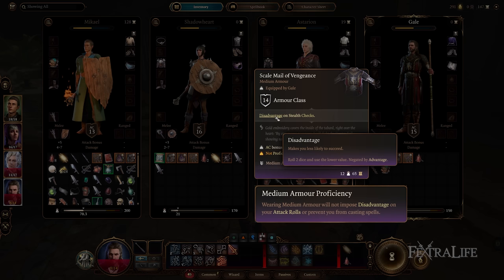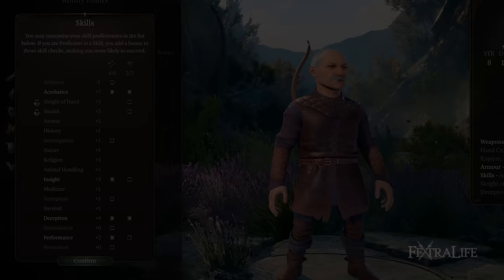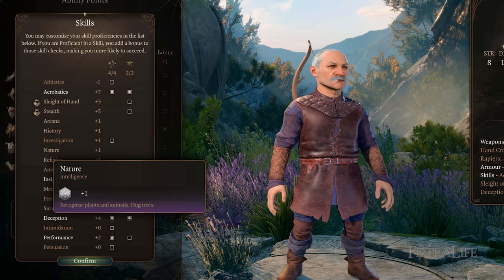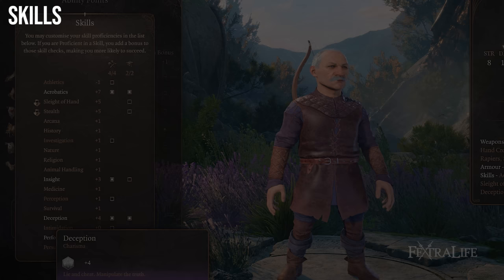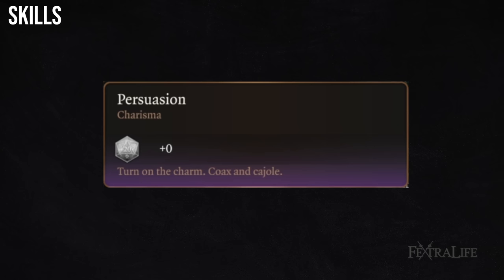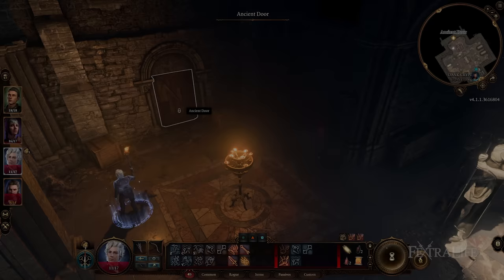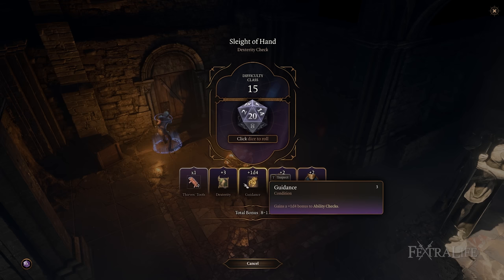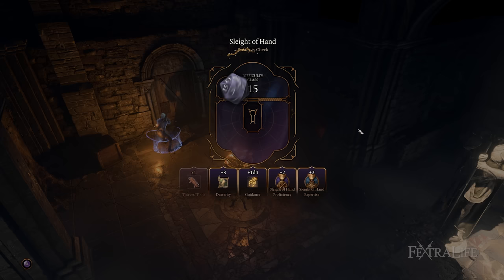Skills in Baldur's Gate 3 are used throughout the course of the game to help characters overcome obstacles and challenges. Which skills you are proficient with is determined during character creation and are tied to your class, race, and background. Each skill falls within an ability — for instance sleight of hand falls under dexterity because agility helps you steal things, and persuasion falls under charisma. When players make an ability check that also uses a skill, they add their proficiency bonus to the D20 roll if they have proficiency in that skill; otherwise they only include their ability modifier.